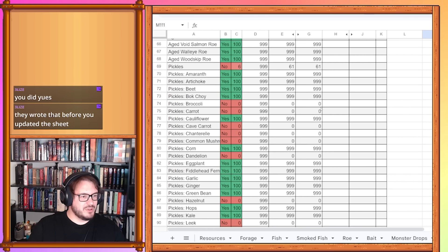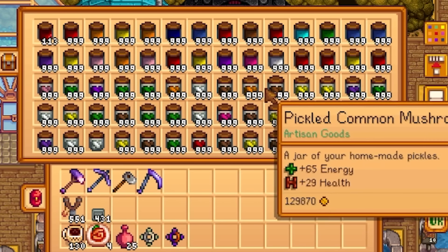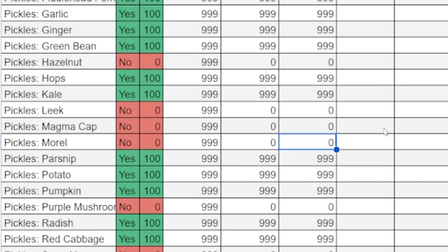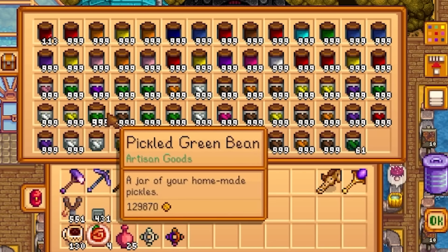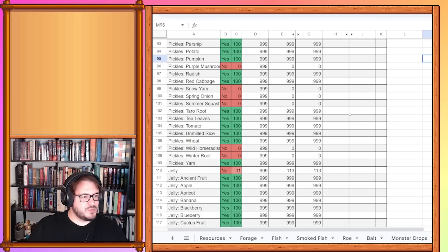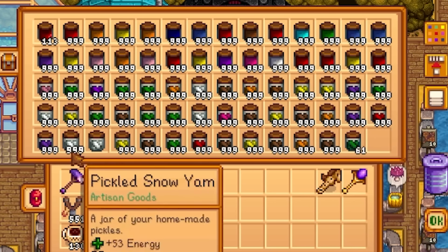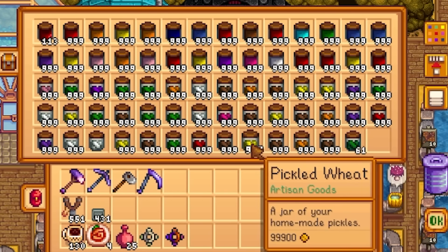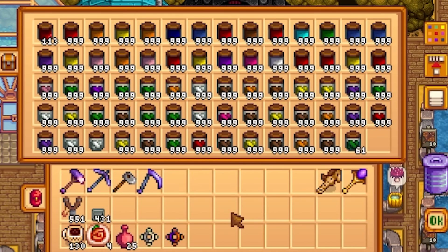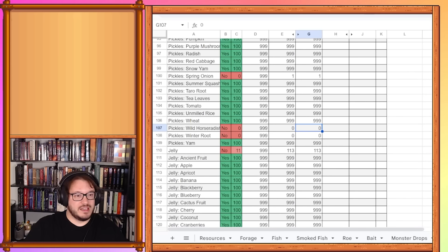New pickles: broccoli, carrot, cave carrot, chanterelle, common mushroom — all at 999. Dandelion, hazelnut, leek, magma cap, morel — all at 999. Purple mushroom, snow yam, and summer squash — all at 999 as well. Plus one pickled spring onion. Wild horseradish and winter root are both at 999 as well.